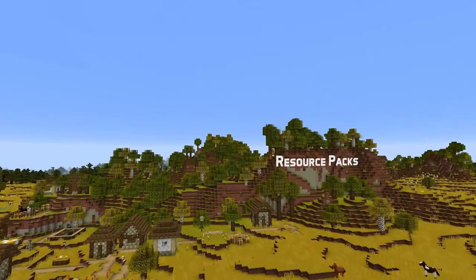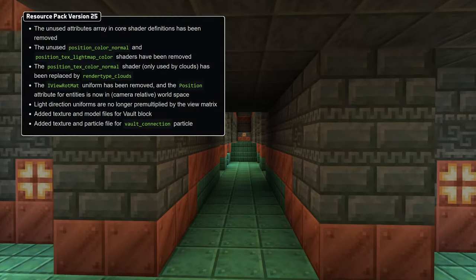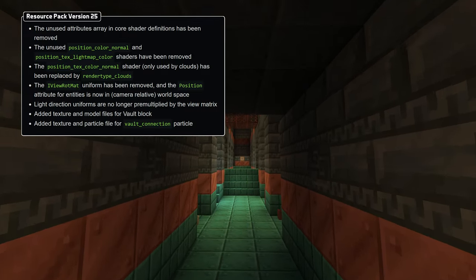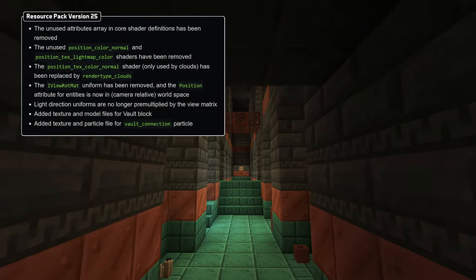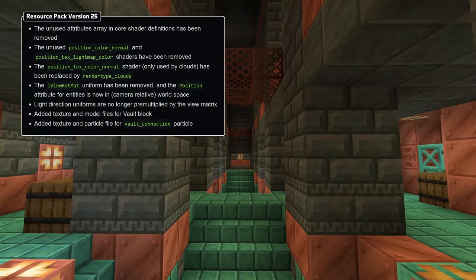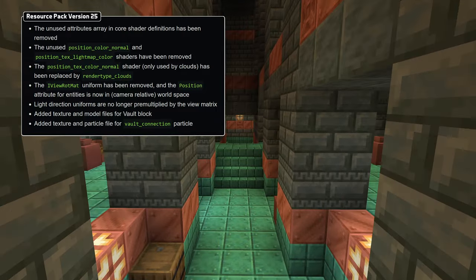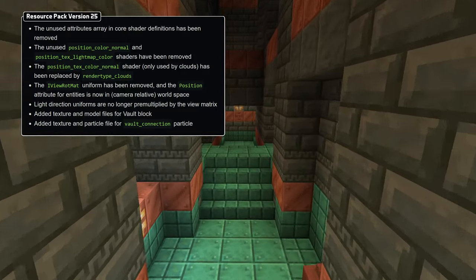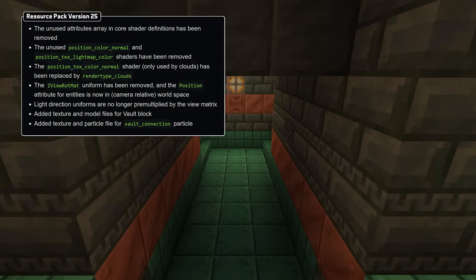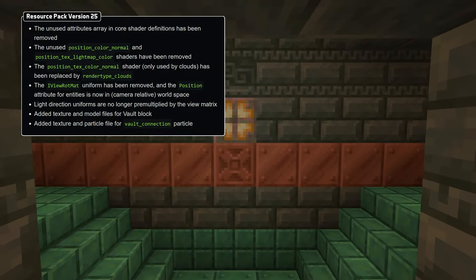The resource pack version has also updated and is now 25, bringing in some shader changes. Light direction uniforms are no longer pre-multiplied by the view matrix. The iviewrotmat uniform has been removed. The attributes array in core shader definitions was unused and has been removed, and the unused position-color-normal and position-text-lightmap-color shaders have been removed. The position-text-color-normal shader, which was only used by clouds, has been replaced by render-type clouds. And the fog-distance function no longer takes the model view matrix as a parameter.